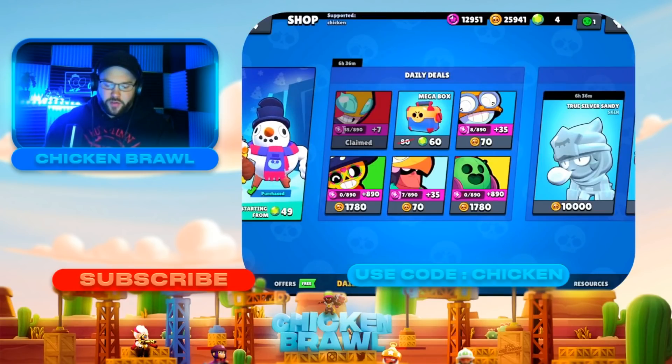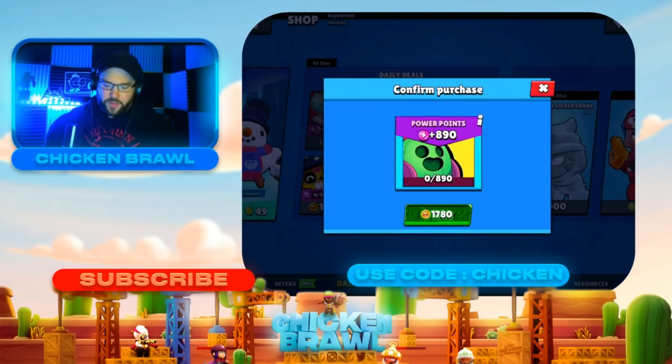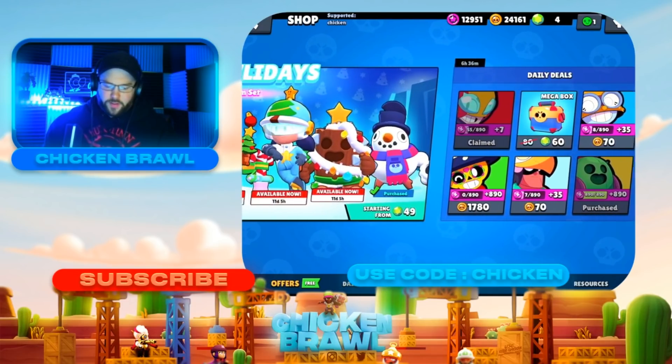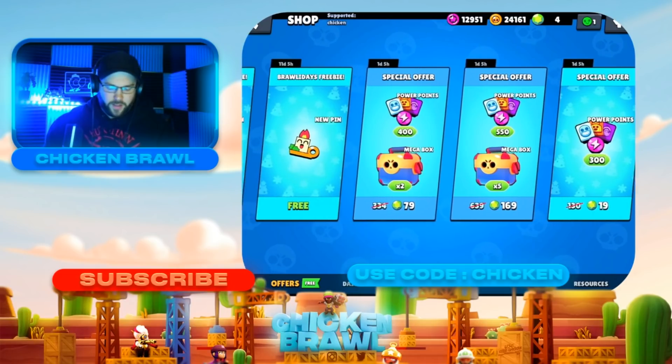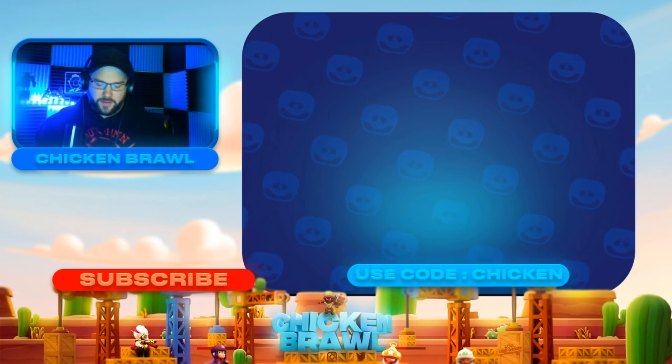Let's grab some of the stuff we got in the shop here. 890 power points — let's do that. We don't have enough for a mega box, but let's move over here. We've got all the brawler skins, I've got so much stuff I've got to get. Let's get these pins — we always got to get the pins as they are free.